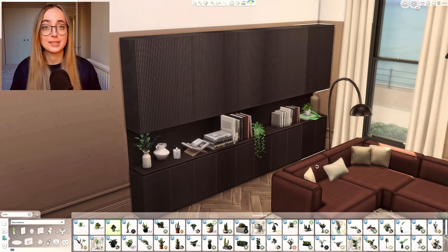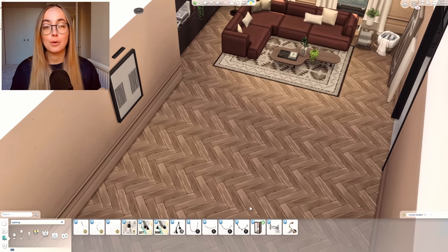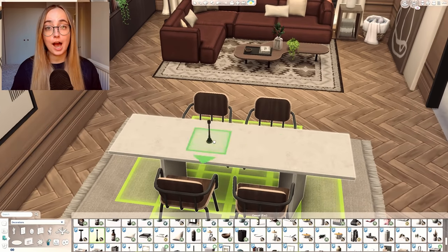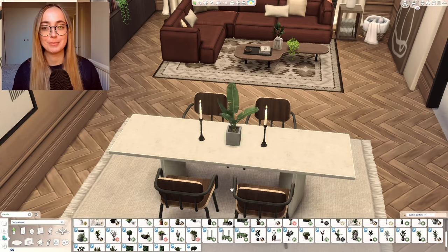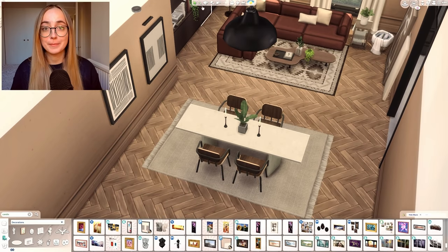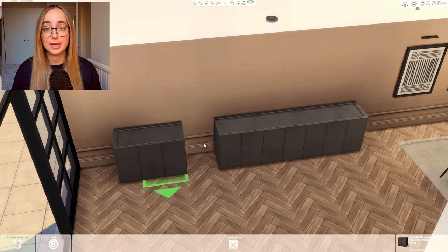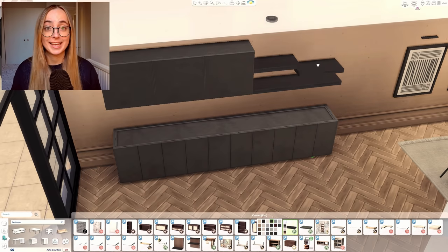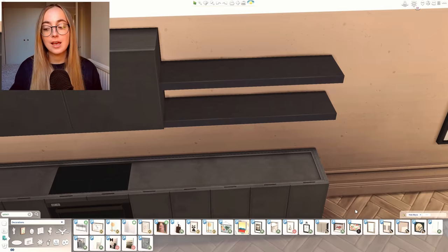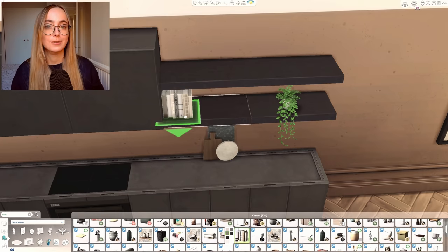First of all, the one I've been most looking forward to using is the Slouch Pack by Charlie Pancakes, which includes the most beautiful sofa. I am absolutely obsessed with this sofa — every single house on this lot has that sofa from the Slouch Pack, just in different swatches. It's genuinely my dream sofa; I would buy it in real life in a heartbeat. That's the kind of sofa I was hoping for when they said sectional sofas in The Sims — not the ones with horrendous legs and mid-century vibes. Just a really solid, low sofa.